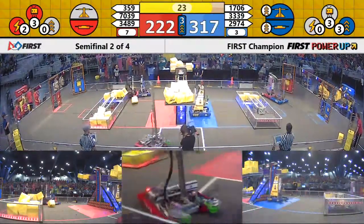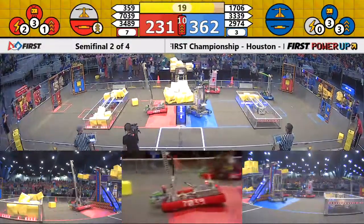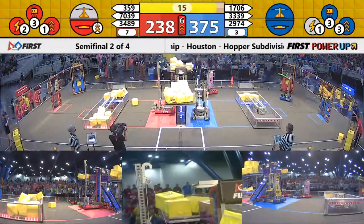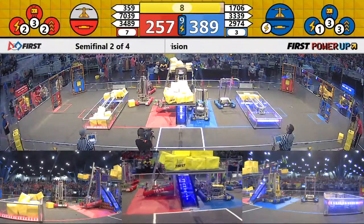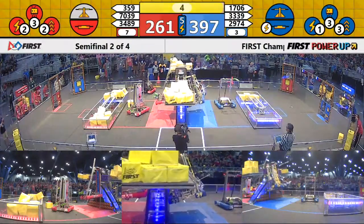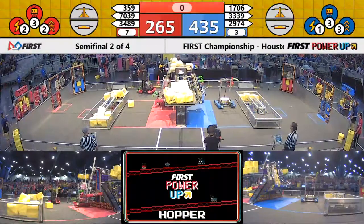We are in endgame. Blue Alliance with a big lead — 100 points — the advantage on the scoreboard. Red Alliance trying to keep in this whenever possible. 3-59 on the field. Up goes Blue Alliance — 17-06, 39. There it is. Time expires.